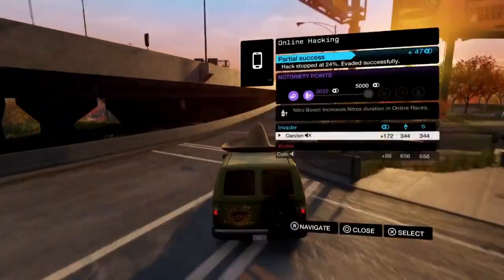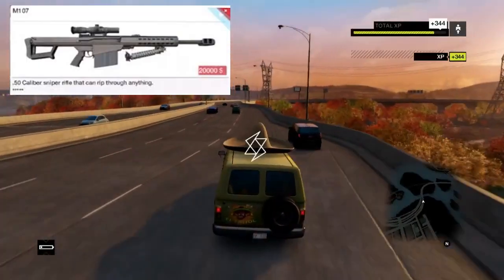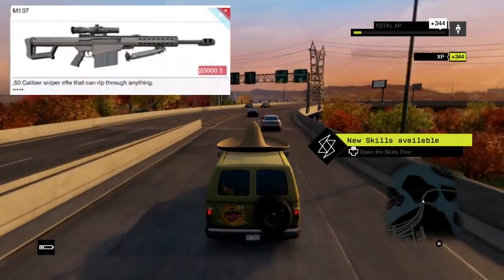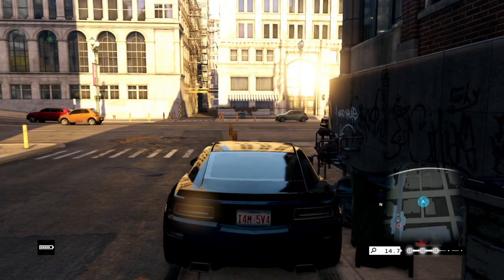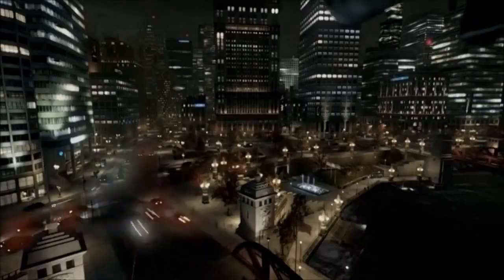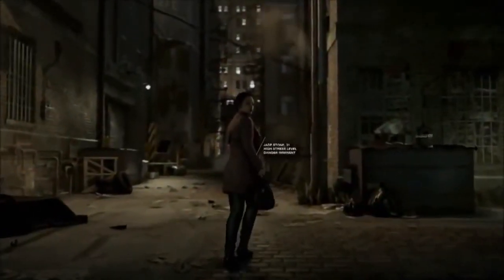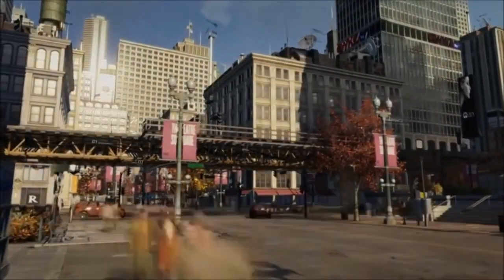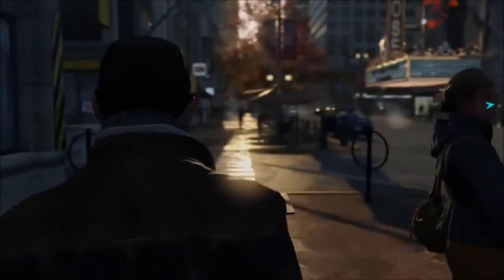Moving on to the sniper and anti-material rifles. First we have the M107, seen at the gunsmith — it costs $20,000 and says '50 calibre sniper rifle that can rip through anything.' This is going to be my first choice for taking out enemies from a really long distance. Since it says it can rip through anything, I'd imagine even if an enemy gets in a car you could blow it out within about 3 shots. I'm really looking forward to seeing how this sniper works in terms of damage.